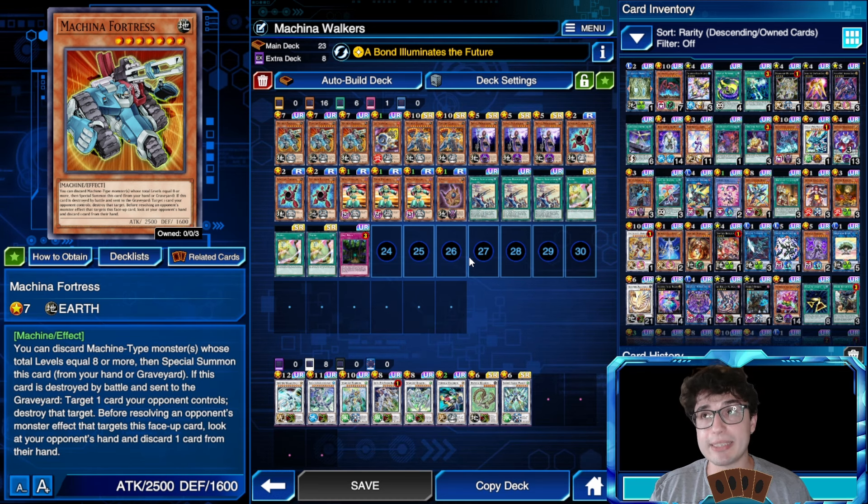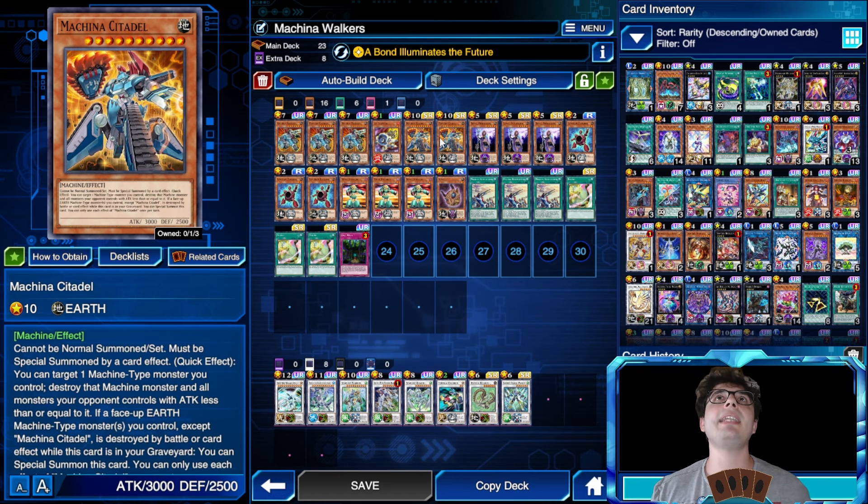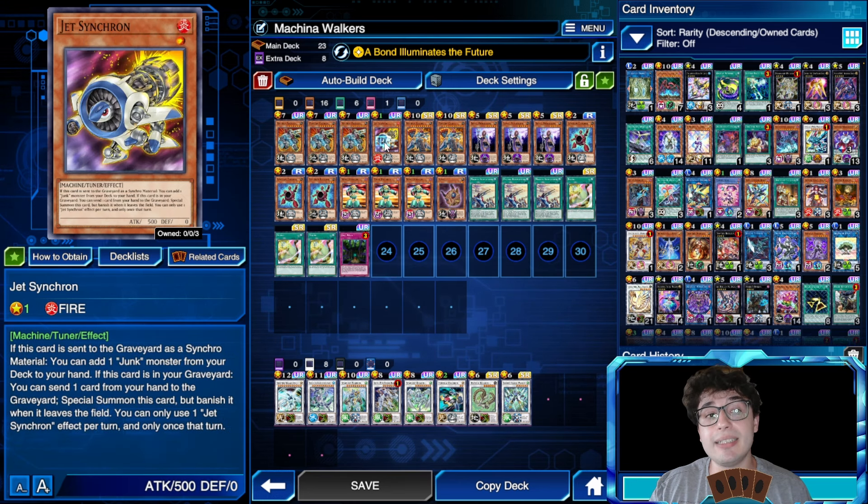Double Makina Fortress doesn't mean you literally need two Fortress cards — just one Fortress and a couple of Citadels works. You basically need a couple of summons for your Fortress. Keep in mind you can summon Fortress from the grave, and Stardust Dragon can be made with Makina Fortress and Jet Synchron coming back from the graveyard — that's super easy.